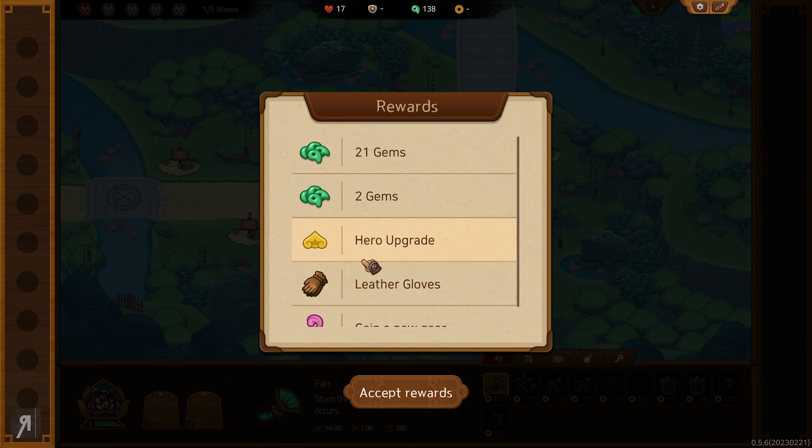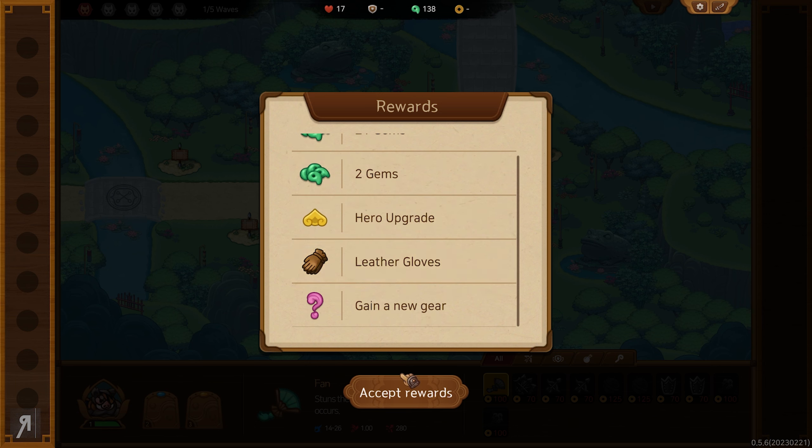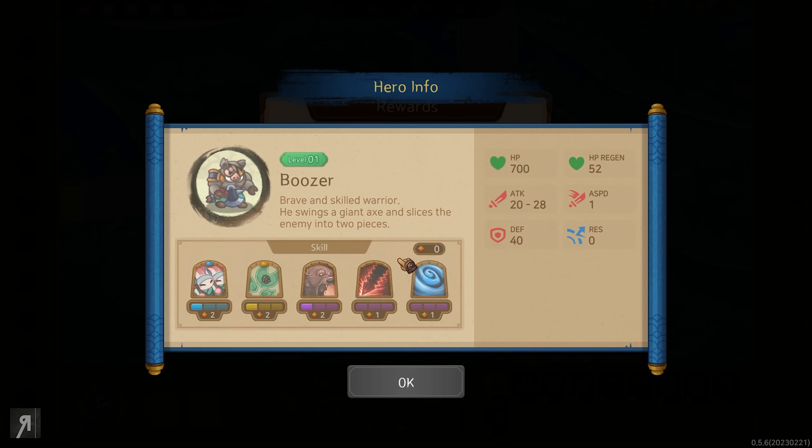I've just completed a level and we are going to be getting some gems, which is obviously the currency that you need to purchase things from the store. You also have hero upgrade and leather gloves. No idea what the leather gloves do, but I assume they are equipment for your hero, and you could also gain some new gear here as well.